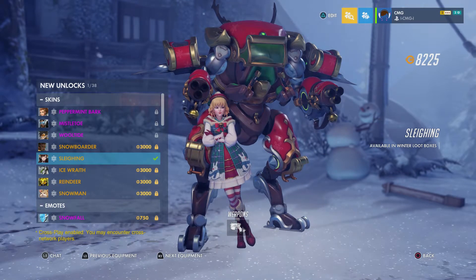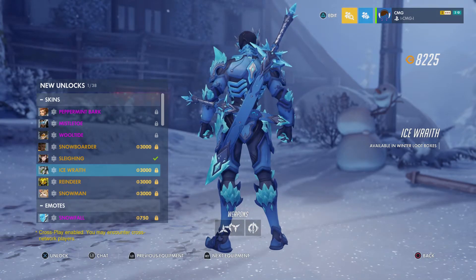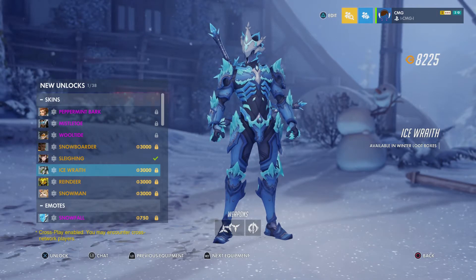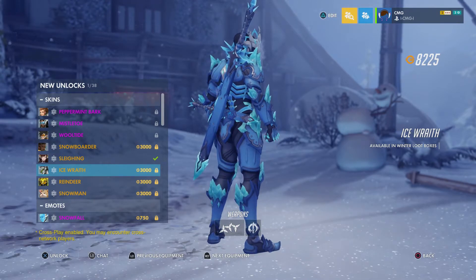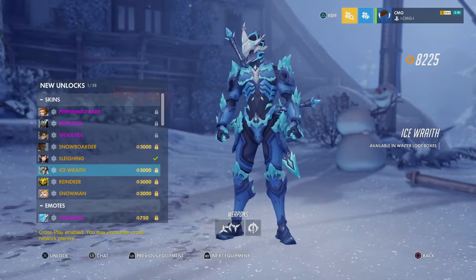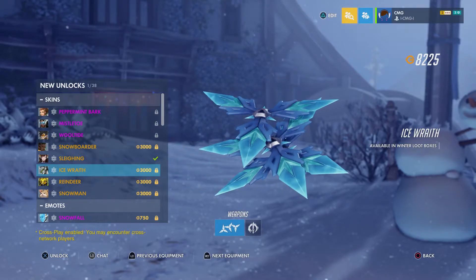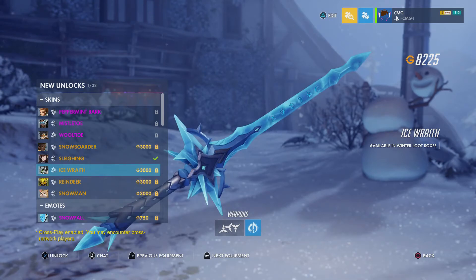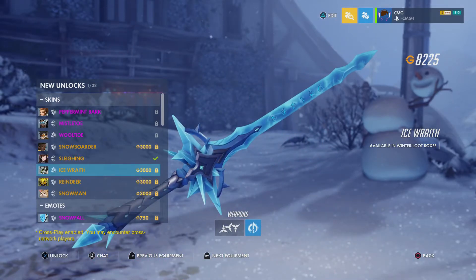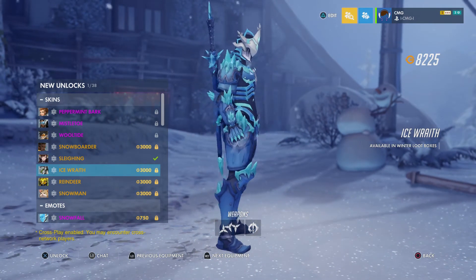Now let's look at Ice Wraith Genji — this might be the best Genji skin in the game. I know some of you will say the Chinese Baihu skin is the best, and different strokes for different folks, but this is beautiful. I love particle effects on skins, and the shurikens look like snowflakes — that's pretty cool. And look at that blade. It looks more like a broadsword than a Japanese samurai sword, but apart from that it looks pretty damn good.